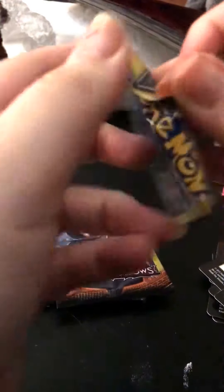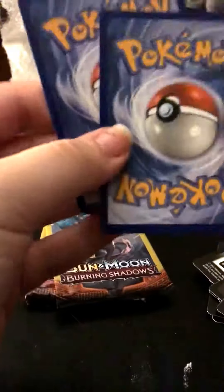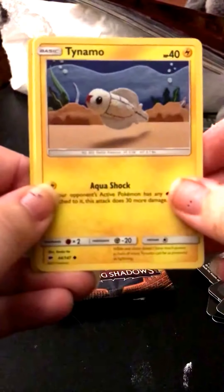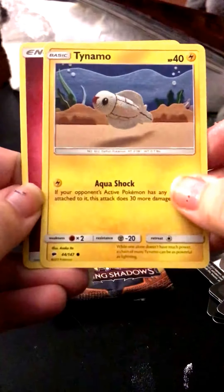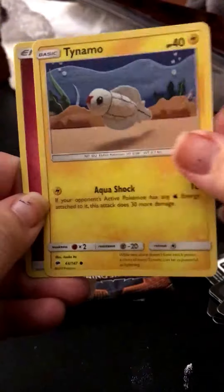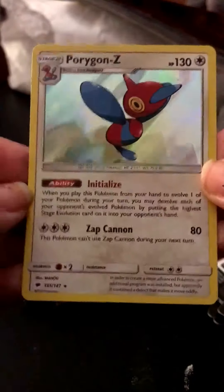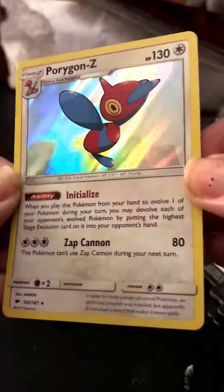So far only one Holo, so hopefully I'll get at least another Holo, or I would love a GX. This is like the equivalent to probably three to four regular packs, and you're not guaranteed — even with four regular packs from the store — you're not guaranteed an ultra rare. Tainamo, Fairy Energy, and another Holo — sweet, Porygon-Z Holo!